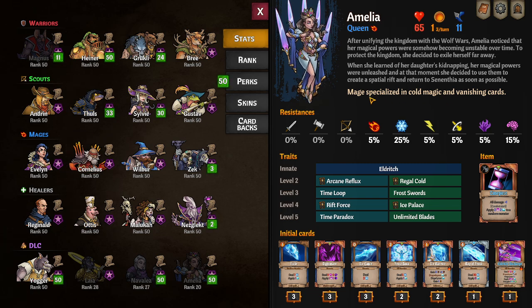Queen Amalia is a mage that specializes in cold magic and vanishing cards. She is the first character that can remove vanish cards out of the vanish pile and back into her deck, which is really cool. There are some other cards that can put cards from the vanish pile into your hand, but this is the first character that puts them back in her deck. She's also got a new mechanic attached to her and a few items coming up in the patch.